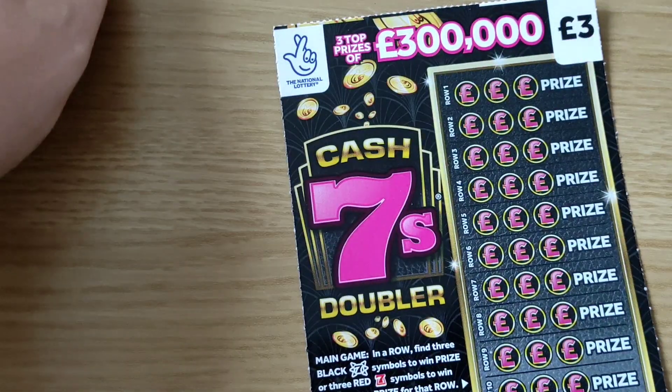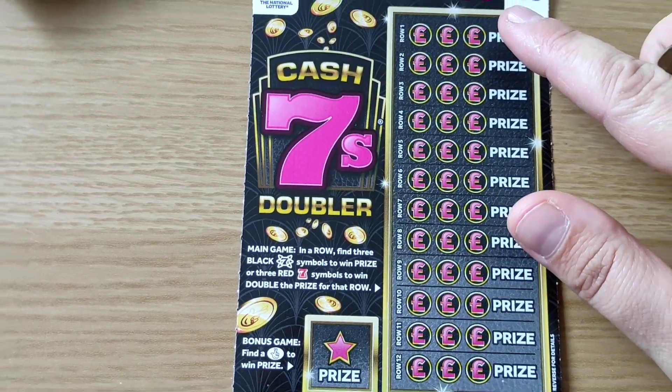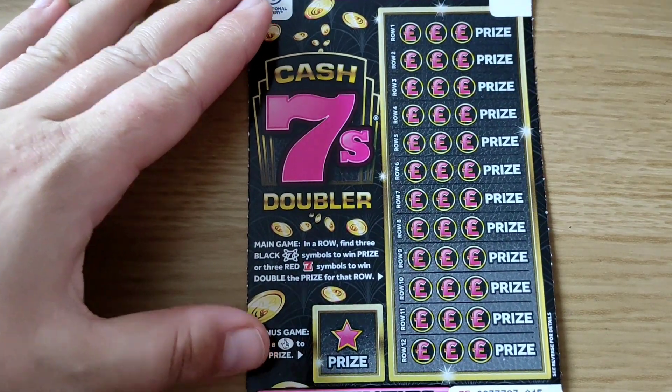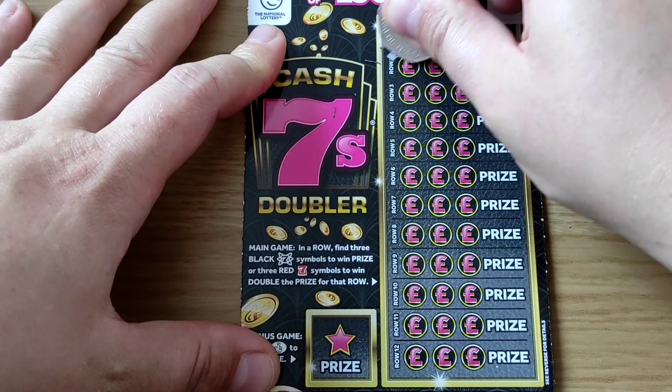Let's start with the red one. I don't feel like it, but maybe this one is going to be lucky. So we need to find three sevens in a row, black or red ones.